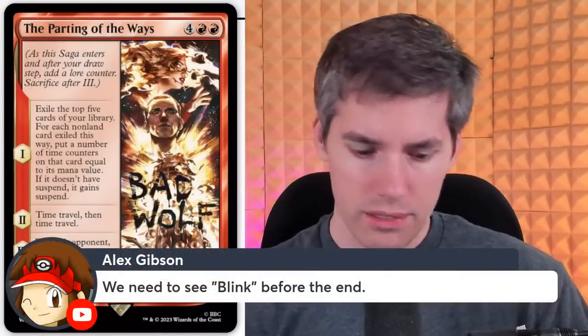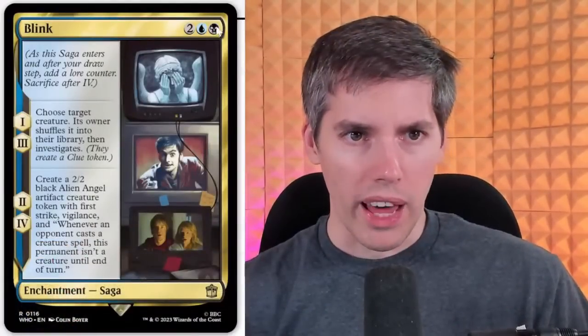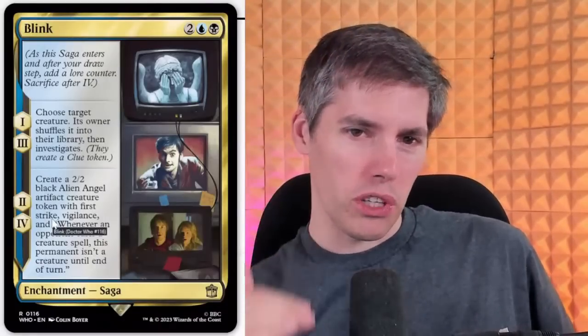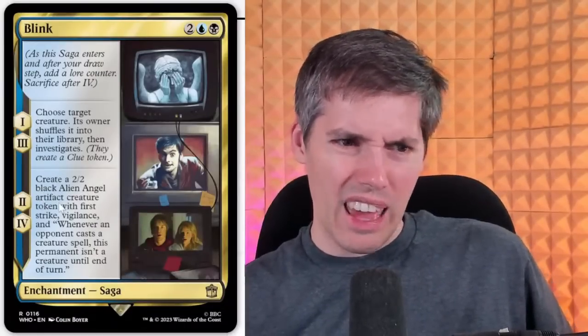We need to see Blink. Oh, we didn't do Blink! Okay — Blink, black-blue, two generic. Chapter one and three: choose target creature — its owner shuffles it into their library, then investigates. Chapter two and four: create a 2-2 black Alien Angel artifact creature token with first strike and vigilance. And whenever an opponent casts a creature spell, this permanent isn't a creature until end of turn. What the hell does that mean? Very bizarre.